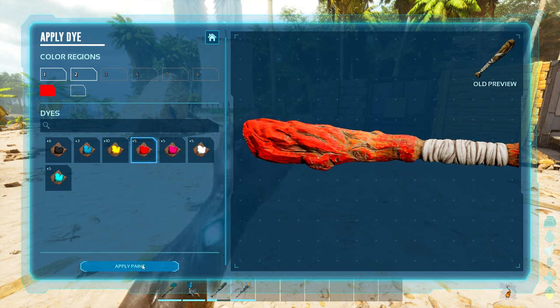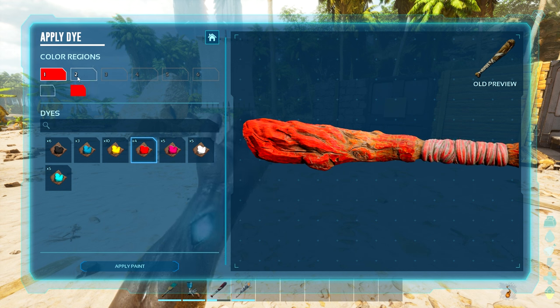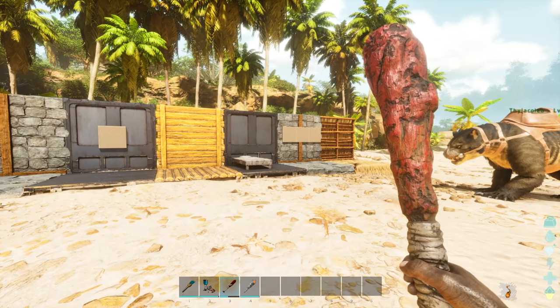Let's change the color of the whole bat, and then you just click apply paint. That's going to take one dye to color one region. You can't do multiple regions at the same time, but you can do all the regions — it just takes one dye each time and you have to keep clicking apply paint. If you look at my bat now, you can see it has a red look to it.